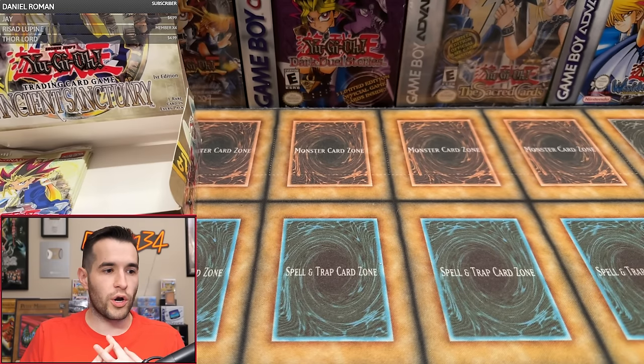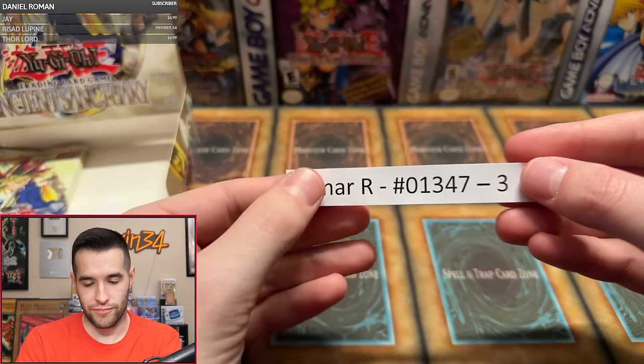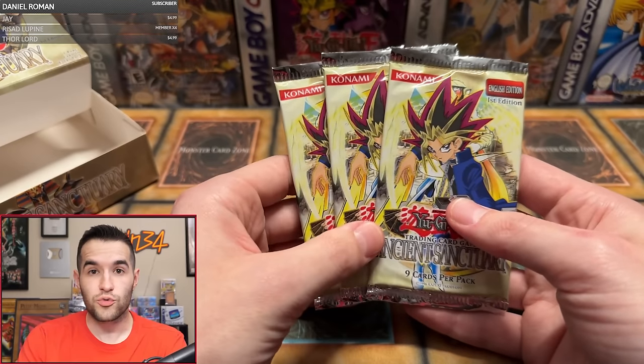Secret Rare has been pulled — we have officially one Secret, one Ultra, three Supers, with three packs left. Omar R is up next with three-pack Magic — should be at least one foil, hopefully two. Hopefully we'll get a second Ultra and then a second Super, and not have another one-Ultra box.